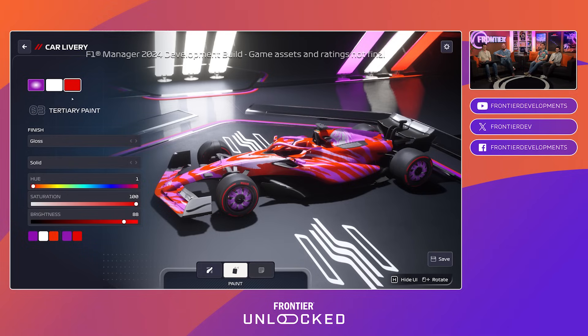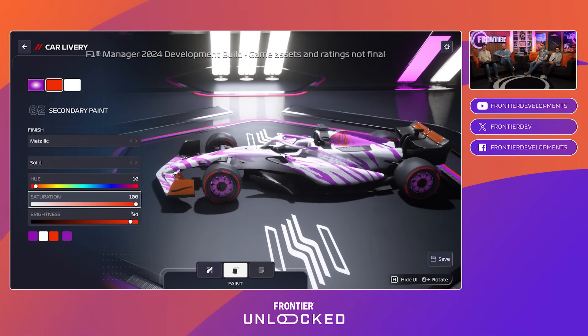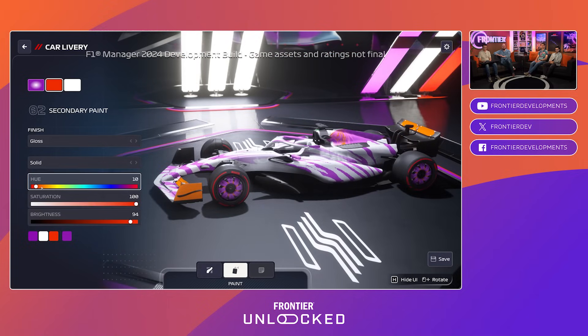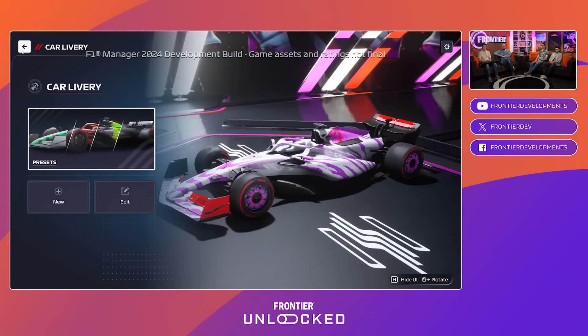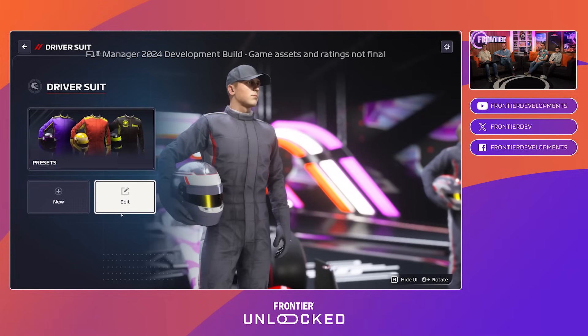I started off with a bold color choice and now I'm thinking this looks slightly more gaudy than I was going for, but no one can tell me this isn't going to stand out on the grid. Let me drop the gradient on the end there and pop in a bit more of that Frontier Unlocked red. So that's our car livery — and it also spans across the driver suit, where we can edit with the same kind of variation.